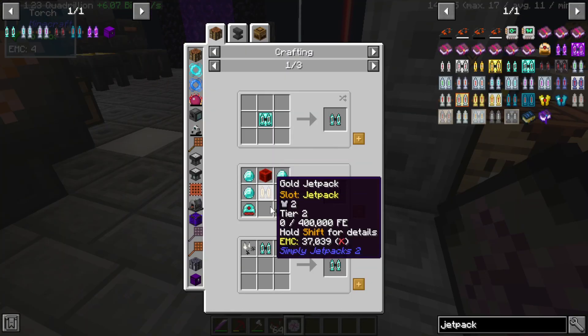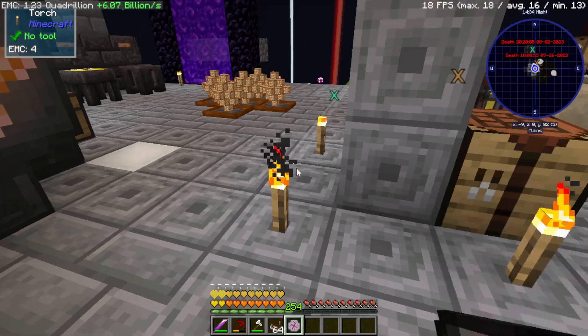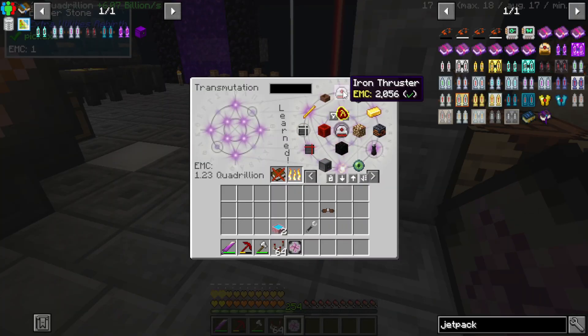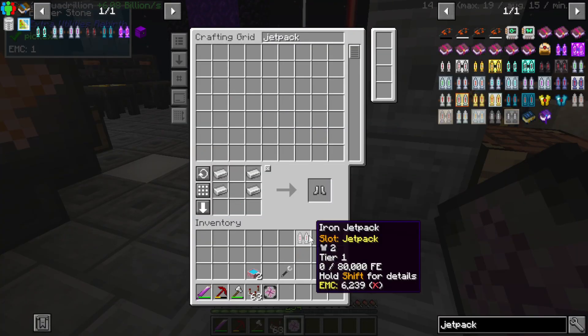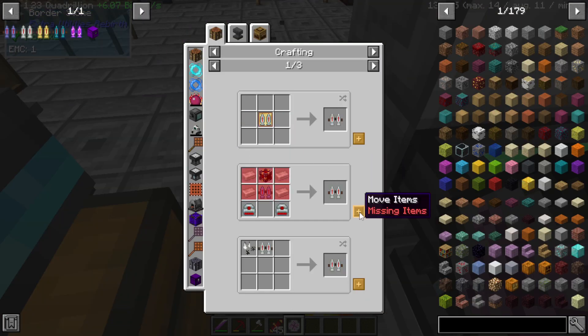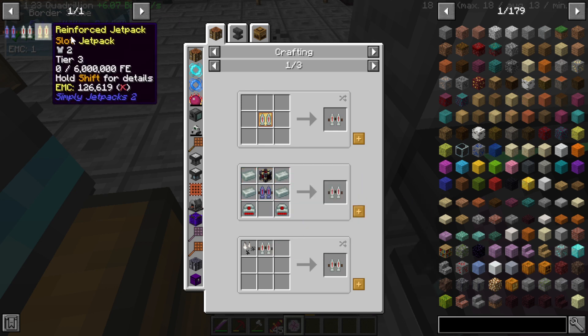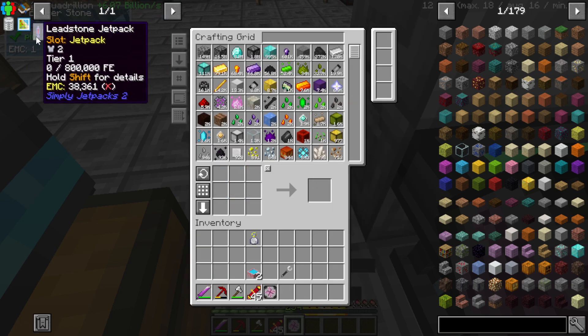And then we are going to make an Iron Thruster. Honestly, this is going to be a lot of the same, so let's just take care of it. Now the only thing that's left — I need four Envar, four Electron... No, I've got the Electron. Yes, we'll need the Envar. Let's grab that.